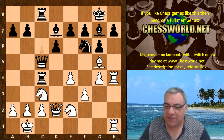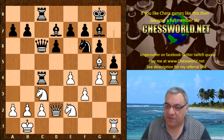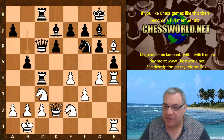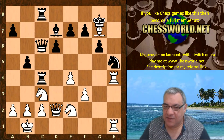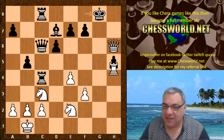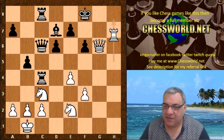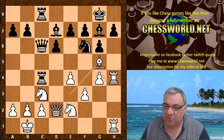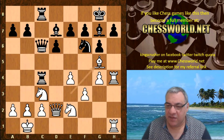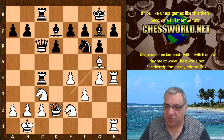Qc5 is played. On h5 here Bh6 is a good idea, and white crashes through with a mating attack. So Bg5 first with the idea of taking on h7 and to provoke h5, but Leela plays Qc5.